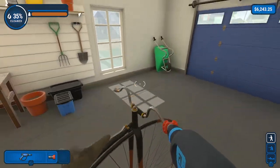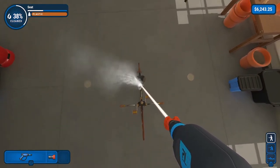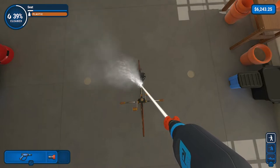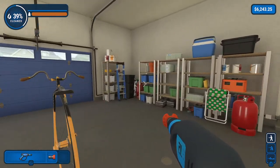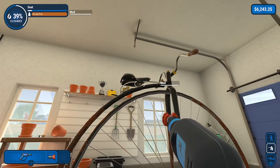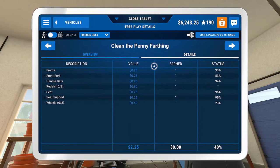We are now going to focus on the seat, so we are going to jump to the top of the bike and focus on getting the seat down further. We got the seat to about 90%. We are going to see if there is a portion we can hit underneath that won't hit the seat support too. We got the seat up to 96%, the support to 95%, and the handlebars to 94%. We are going to start focusing on the other parts that overlap now.